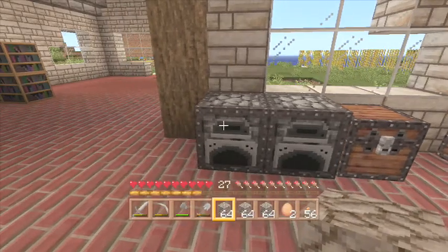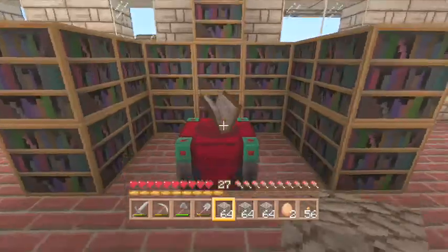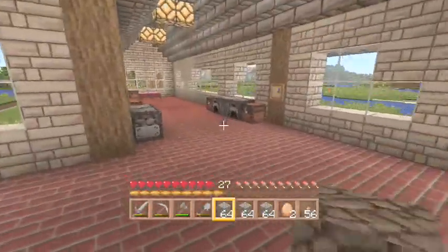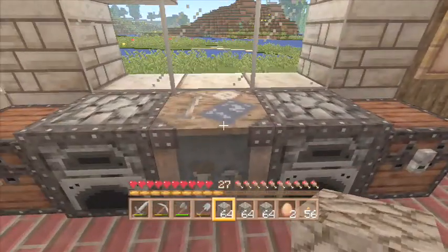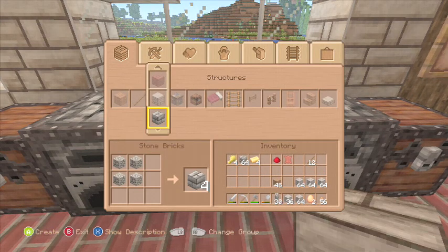I've got some furnaces set up, got smelting some stuff. Got me an enchanting table ready to enchant my diamond pick. And before we actually set out, I'm just going to put all this into stone brick so we can carry on.